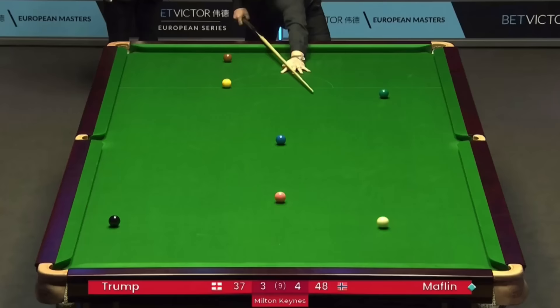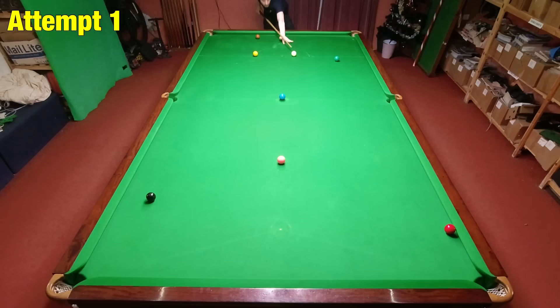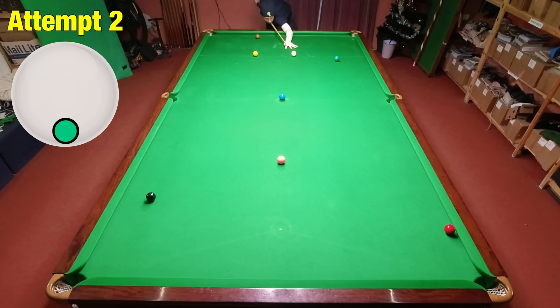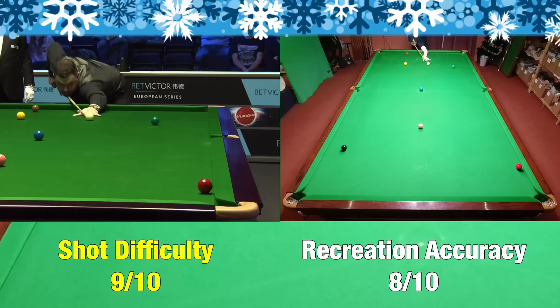Shot G comes from Kurt Mafflin with this impressive red down the side cushion at the European Masters Series. This helped him win the match against Judd Trump. I'm not entirely sure why Kurt chose to play this red this way — maybe he was just confident about it — but I think it would have been a little bit easier to just run it through and play for the pink in the middle. Either way, this is how he played it and he got it perfect, so we've got to get it as well. Powering the shot down the rail definitely makes it one of the hardest shots of the year, so seven attempts was probably pretty good.